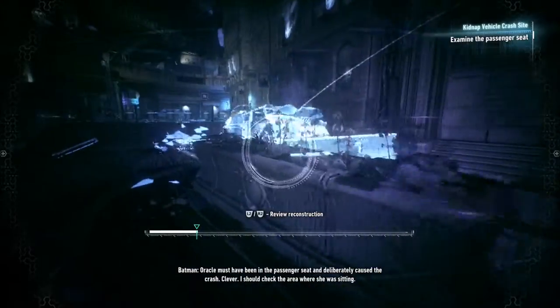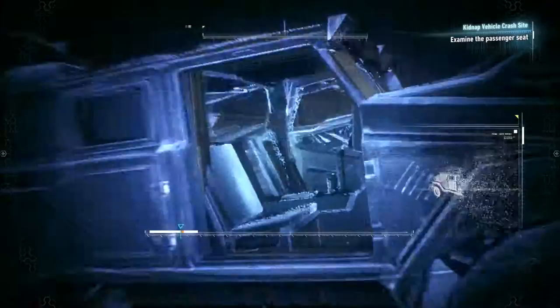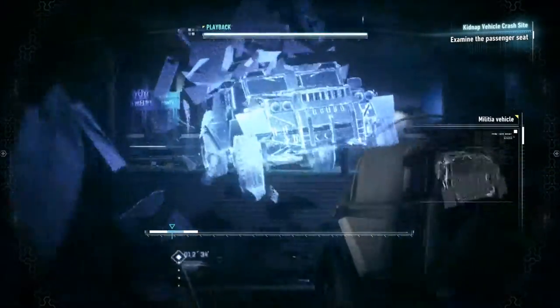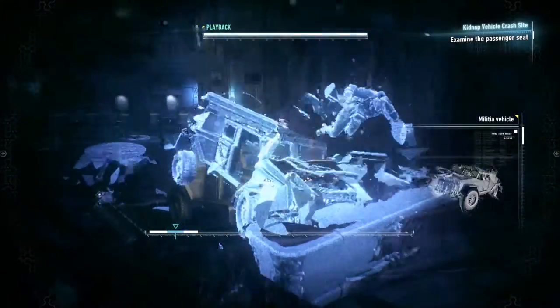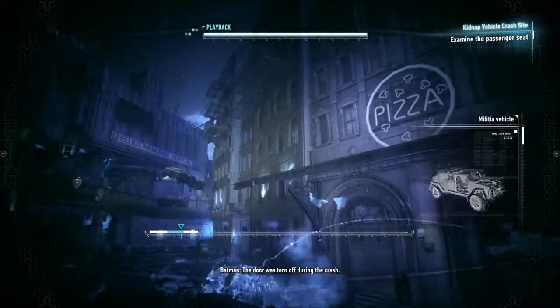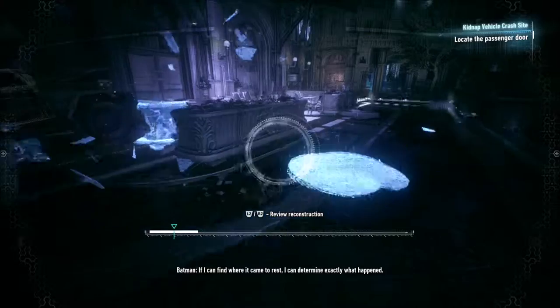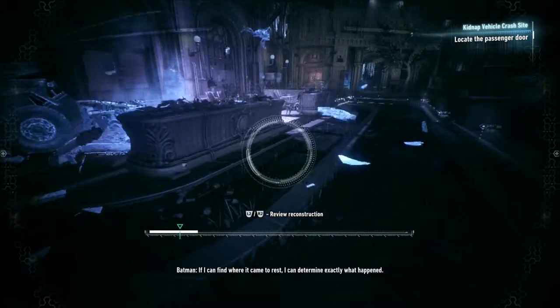Oracle must have been in the passenger seat and deliberately caused the crash. Clever. I should check the area where she was sitting. I mean, she can't feel half her body, so — how is that too soon? The door was torn off during the crash. If I can find where it came to rest, I can determine exactly what happened.